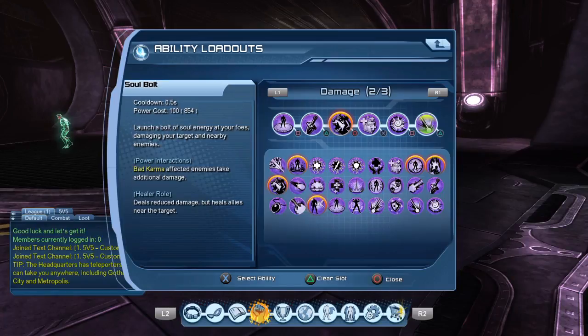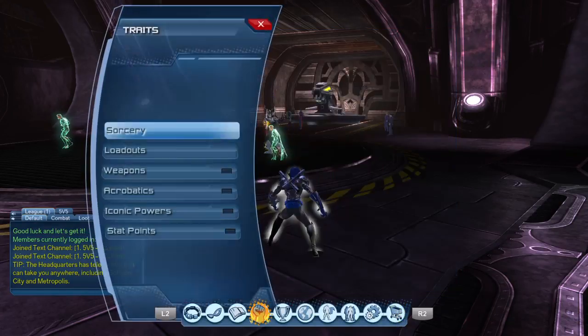We finish off with Soul Bolt. Once again, bad karma-affected enemies take additional damage. This is a pretty simple rotation — this is what works for me, so try it out for yourself and see if you like it.